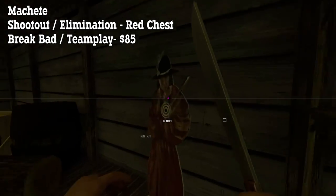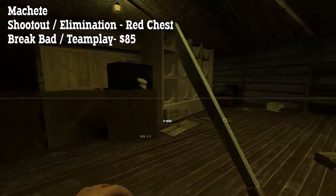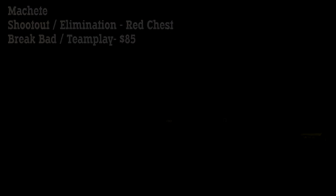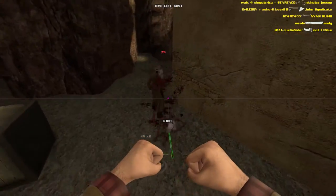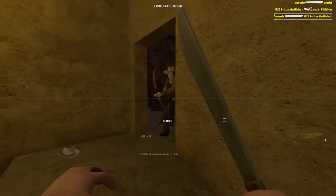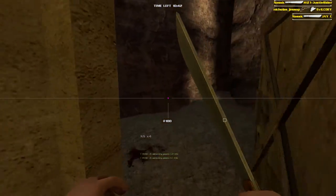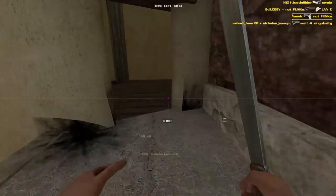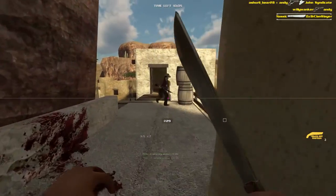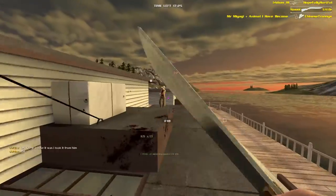The Machete can be found in the red chest in Shootout and Elimination and it costs $85 in Brickbat and Teamplay. The Machete is basically a better version of the Hatchet — it'll kill in 2 body shots or headshots and you can throw it as well, which will be an instant kill if you can manage to land a headshot. Be very careful with throwing it because your enemies can pick it up and use it against you. Like the Hatchet, the Machete has the highest movement speed in the game and dominates at close range, but be sure not to be caught out in open space or you'll have no easy way to fight back. For the record, the Machete actually has slightly longer reach than the Hatchet, but it's not very easy to notice in game.